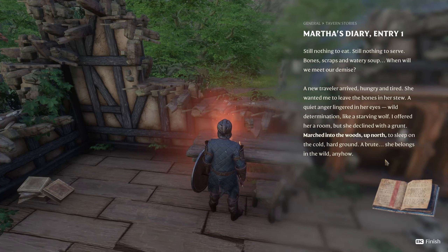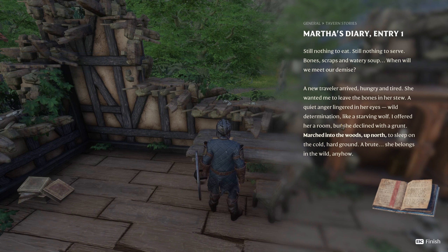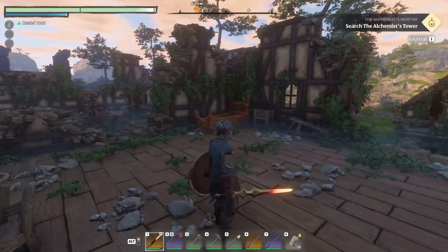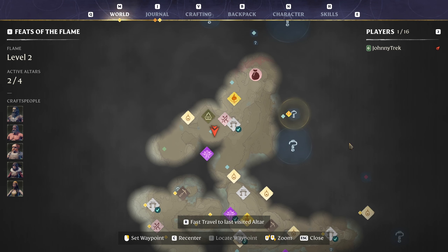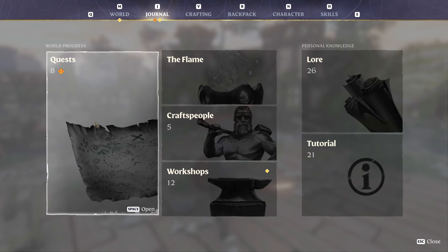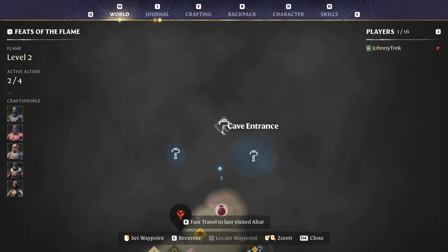So where would she leave such a thing? 'Still nothing to eat, still nothing to serve. Bones, scraps, watery soup. When will we meet our demise? A new traveler arrived, hungry and tired — she wanted me to leave the bones in her stew. A quiet anger lingered in her eyes, wired determination, like a starving wolf. I offered her a room but she declined with a grunt, marched into the woods up north to sleep on the cold hard ground.' So is it not here? Okay, where is it? The spinner was left in a different camp.